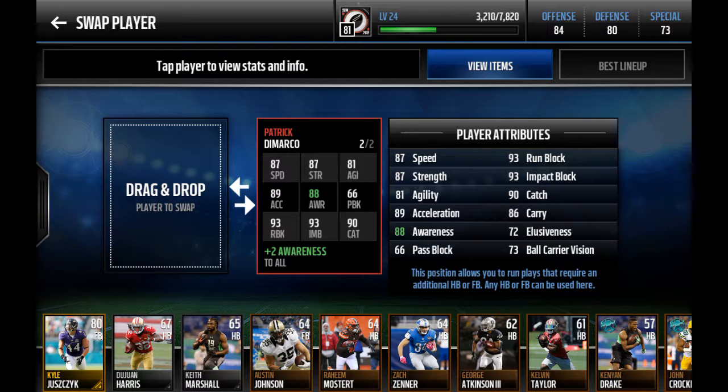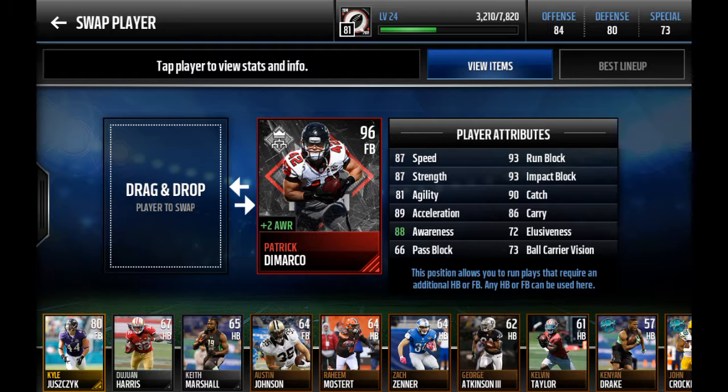If we look at its stats, very very solid stats, especially for a fullback. One of the things that stands out to me is 90 catch for a fullback is insane. Now if you remember last year, the league achievement for rushing was Emmitt Smith, so it was a lot better. This year the league achievement players are just a lot worse, but this is still a pretty good card.